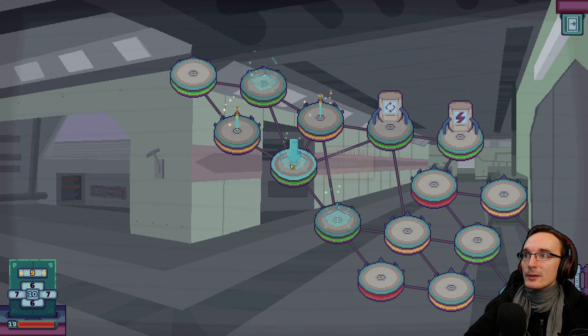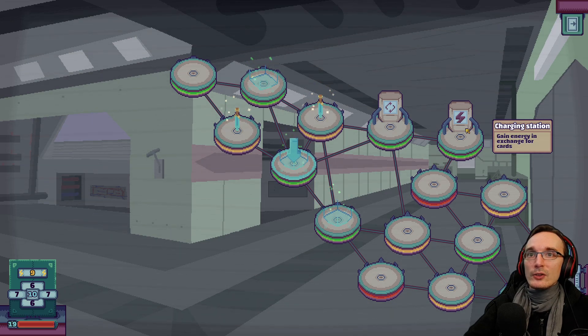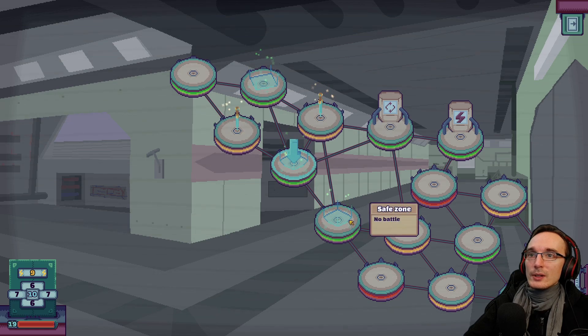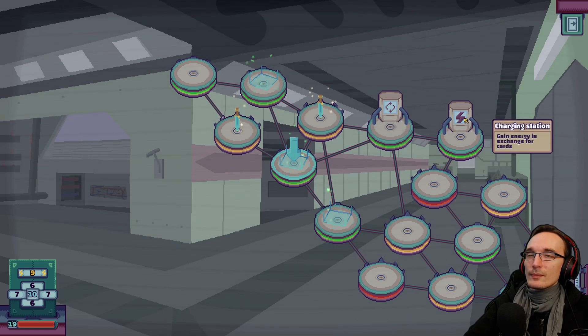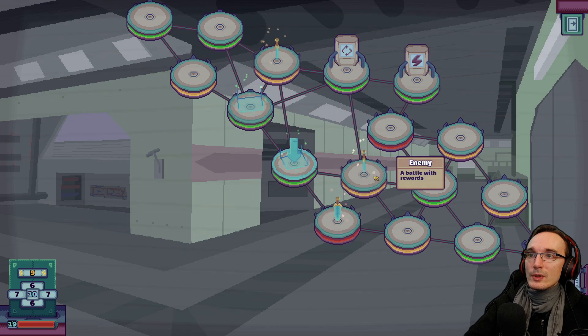Let's head into something here. Safe zone. Reroll station — gain additional rerolls in exchange for cards. I don't really care for that. Charging station — gain energy in exchange for cards. I'm not sure if I want to give cards away already. Also rerolls — I don't think so. Let's just go to the safe zone for now, and then into battle here. Battle with rewards — this one has more connections, so let's keep this one.